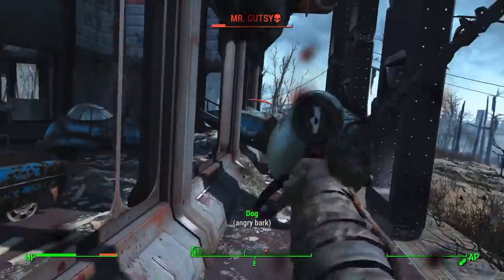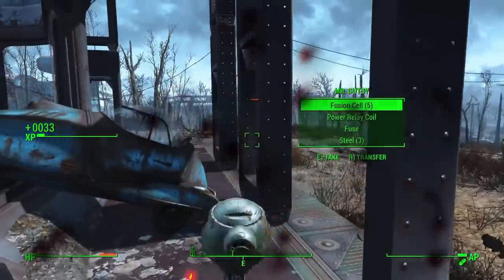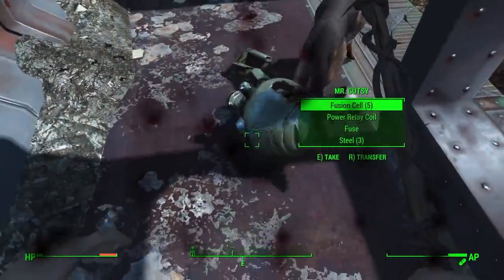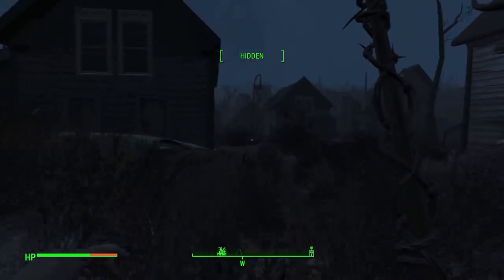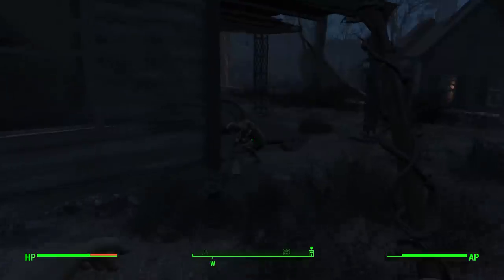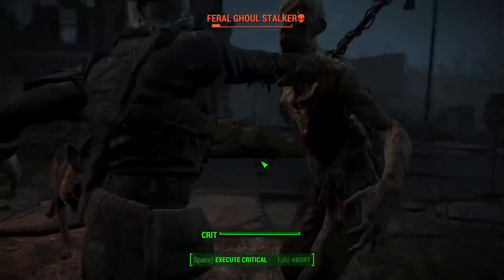We also encounter a Mr. Gutsy with one arm, which I've never actually seen before in the game — they usually have three arms, but this guy is kind of unique. Anyway, we go back to the church, take out some ghouls while levelling up, and get the Idiot Savant perk. Since we have one intelligence, this will be helping us an awful lot.